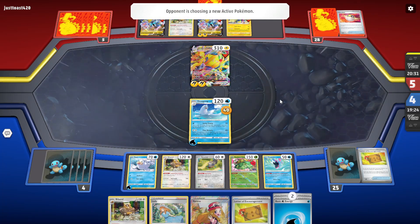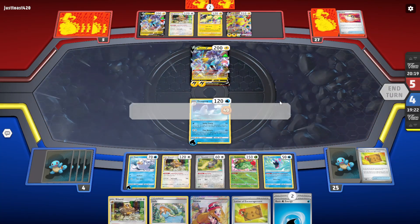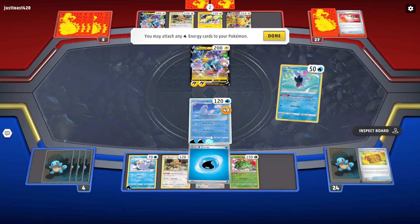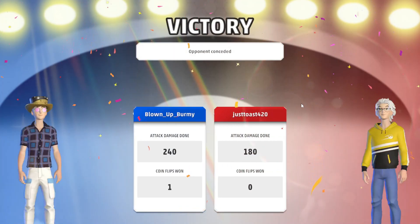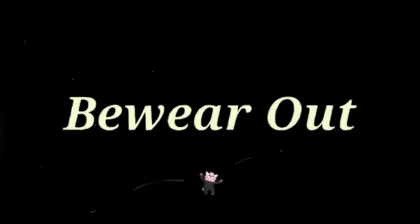Why is it taking so long? They're attacking with Raikou. They're choosing not to attack — okay, we got Lady though, we got three energies in our hand. They just conceded! 200 damage is enough to kill the Raikou. Haha — we win!